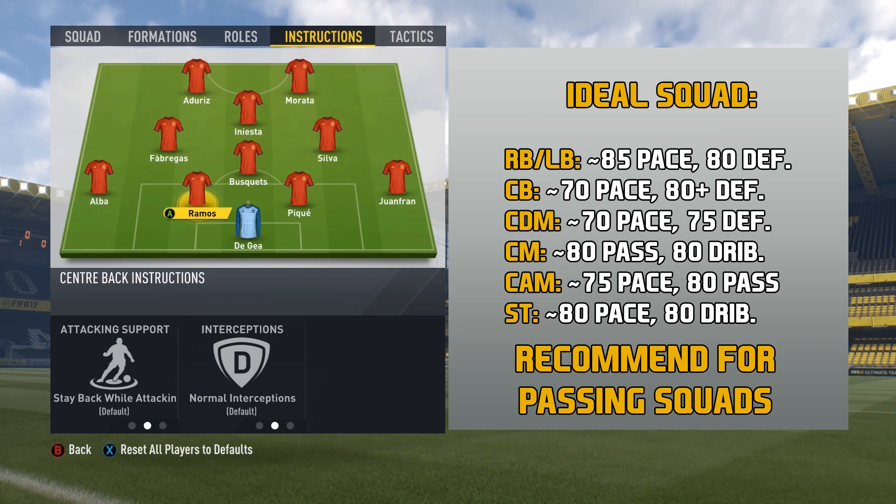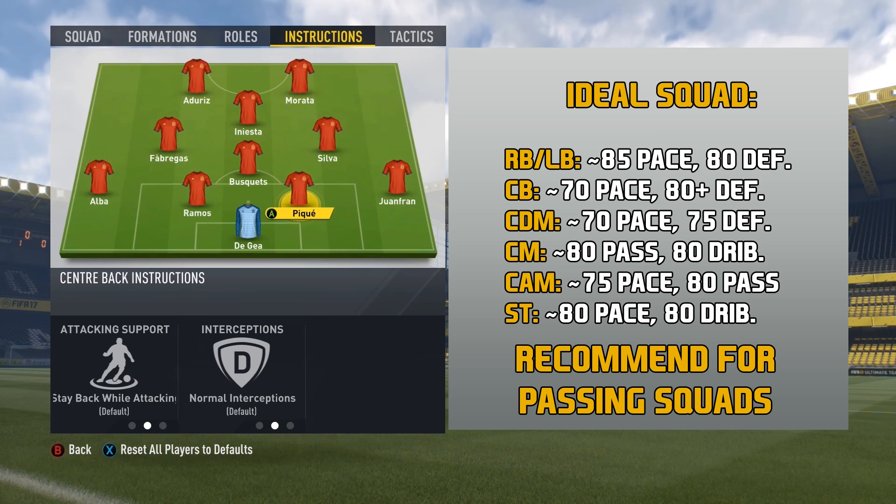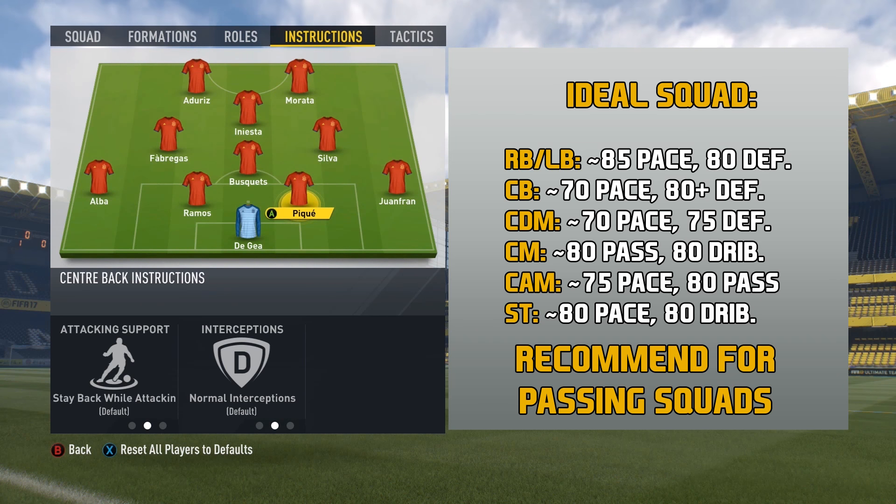Moving over to the center backs, you want to leave them on default instructions, which is to stay back while attacking. This is a very important position, so you want to spend some good coins if you're playing Ultimate Team. You want to have at least 70 pace and at least 80 defending — if you can get that defending to 85, that would be even better. A very important position if you want a solid defense.